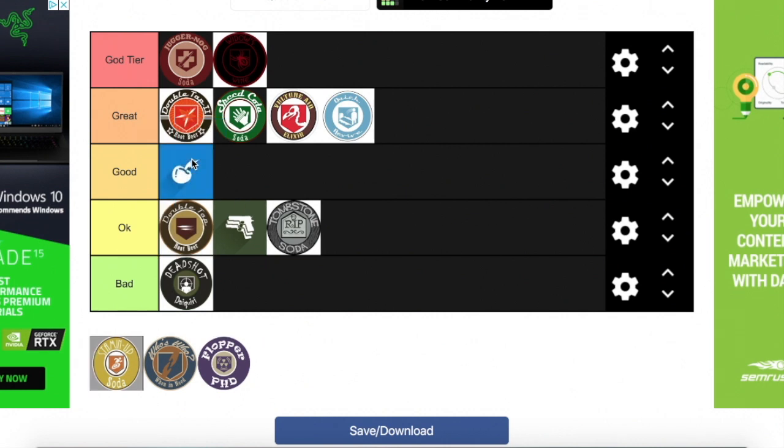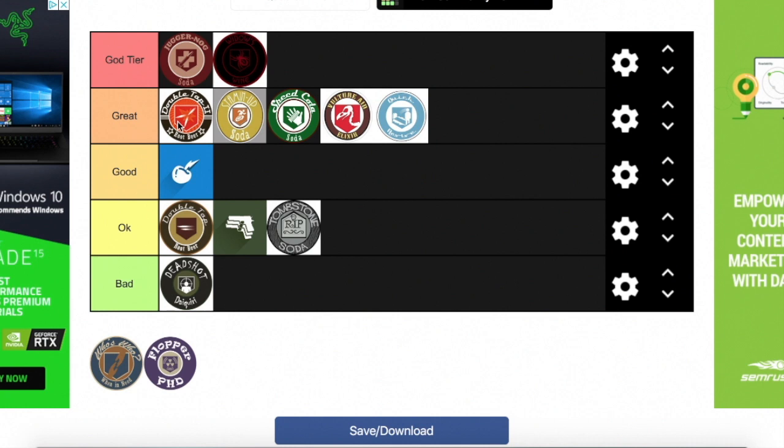Next we've got Electric Cherry — putting it at Good. It stuns zombies around you when you reload, which gives you a bit of free space. Stamina Up I'm going to put in between Double Tap and Speed Cola. It's a really good perk, especially because of BO4. I sometimes want to get Stamina Up over Double Tap, but most of the time I go Double Tap. Still, you need running space to get out of situations — so get Stamina Up.